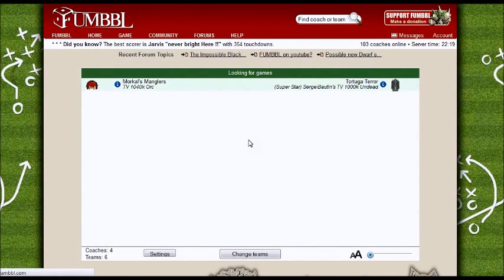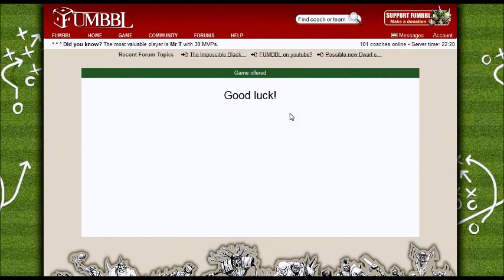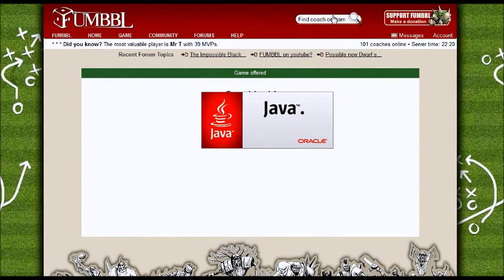My game has been offered — he's said yes, he wants to play as well. I could still decline if I want to, but I'm going to click Start Game. The game will either launch automatically or you have to press start like that. It's actually really straightforward.